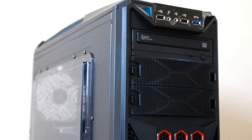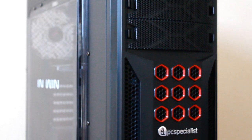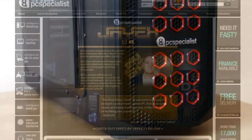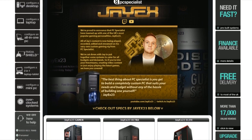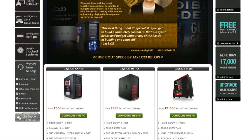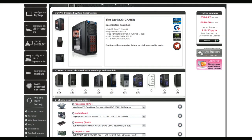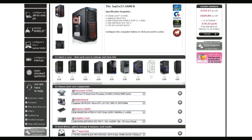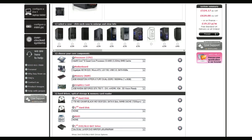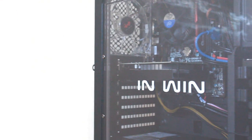Hey there guys, welcome to a video where I'm going to be testing out my budget gamer build from PC Specialist. I recently partnered up with them and made three recommended builds on their site for people who want to get into gaming or want a beastly gaming machine. The one I'm testing today is the budget gaming machine — it's £600. With this configuration and Windows included, I think this is as cheap as you're going to get for a custom pre-built PC. You could save a bit of money building it yourself, but sometimes there's value in having it pre-built — it takes out the hassle.